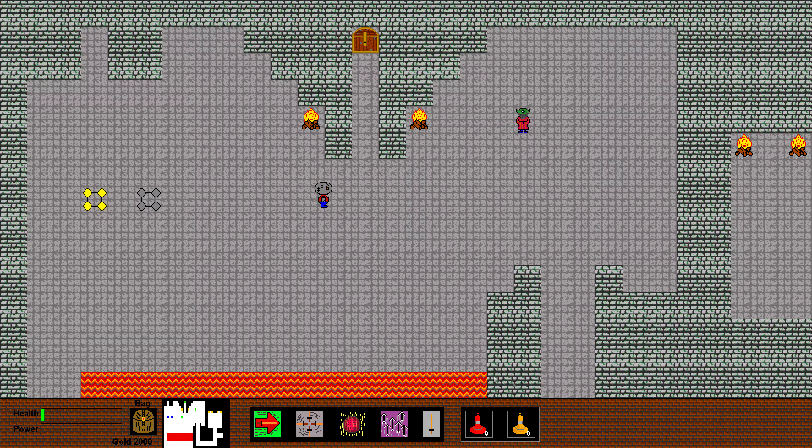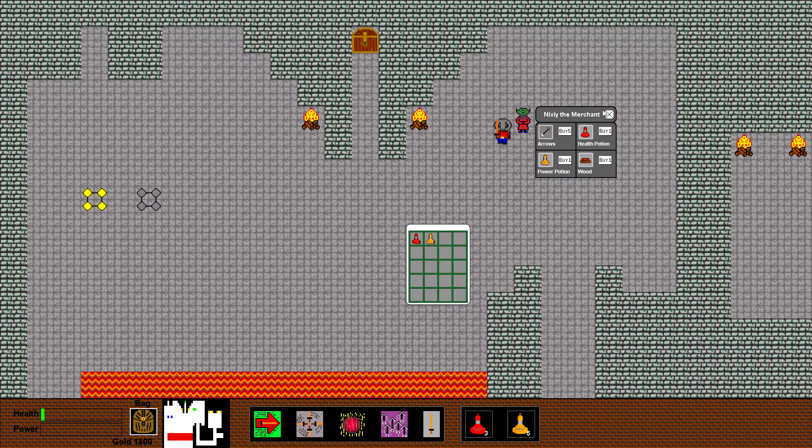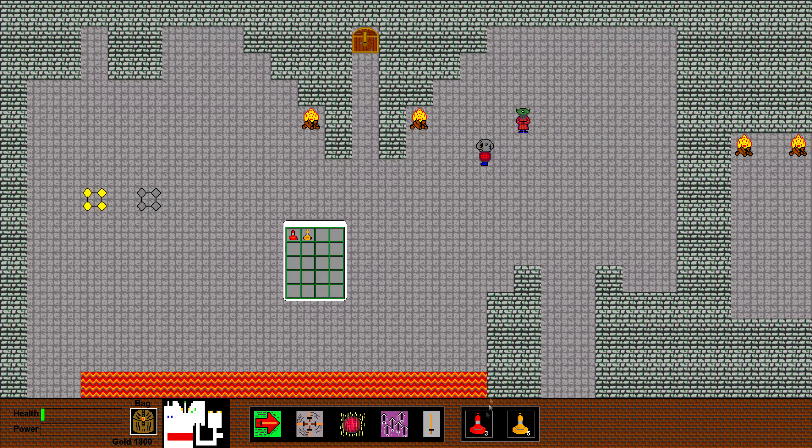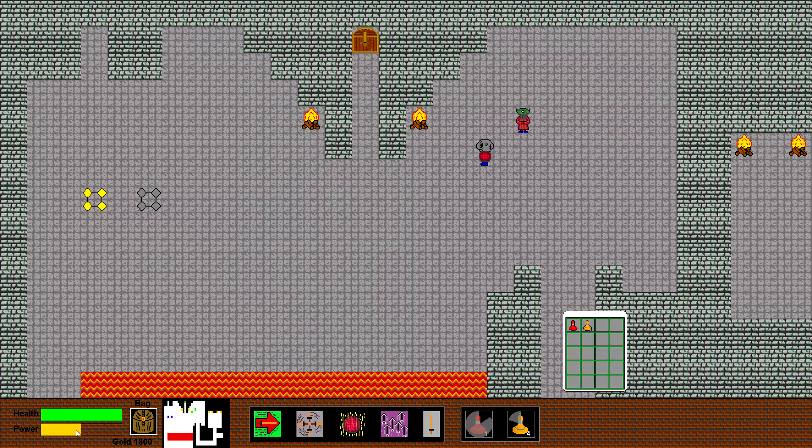As you can see I have added potions in the action bar — a health potion as well as a power potion — and they are working as they're supposed to. Just buy some here and we'll see how it works. The key press is R and T: R for the health potion, which has a cooldown, and T for the power potion. They give you health and they give you power.